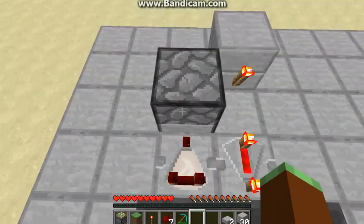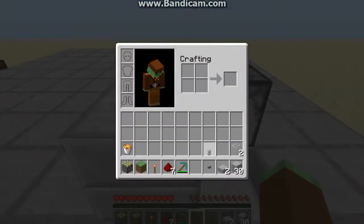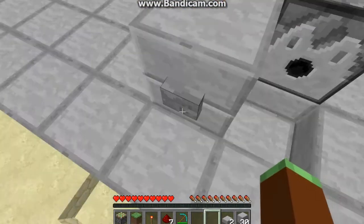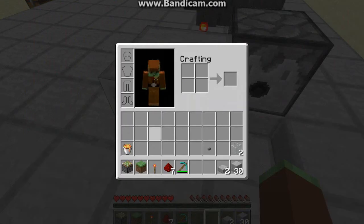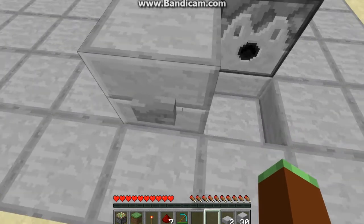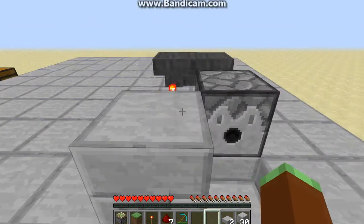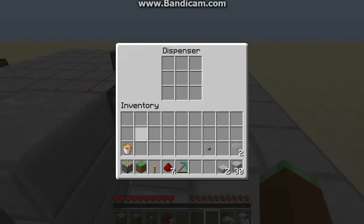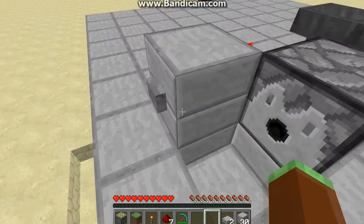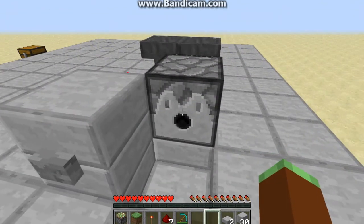Then you're going to place your comparator right there, and we're going to put a button here. When we click our button, you'll hear a double-tick pulse — I'll let you listen to it. And what that is going to do: we're going to put in our lava bucket, and what it's going to do is double-tick the lava — it's going to spit it out and then quickly suck it back in.